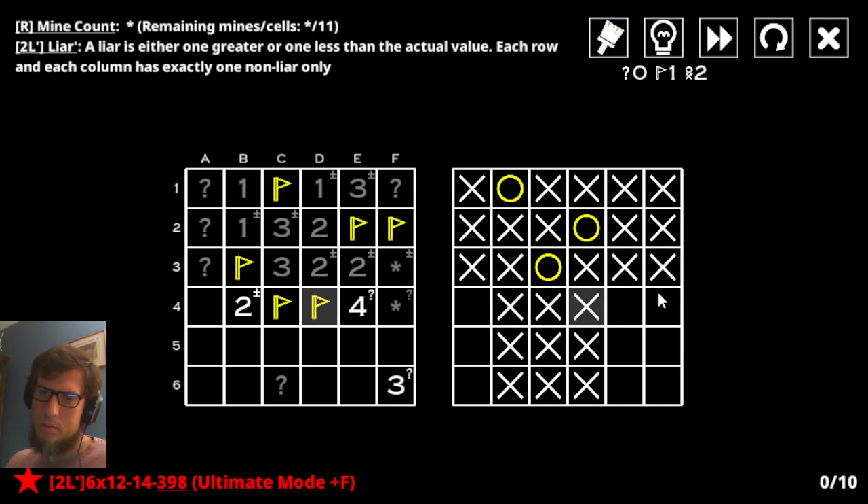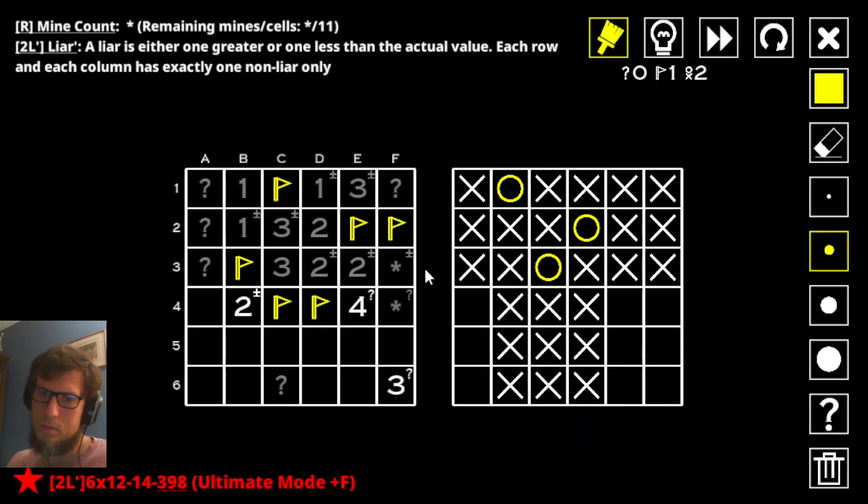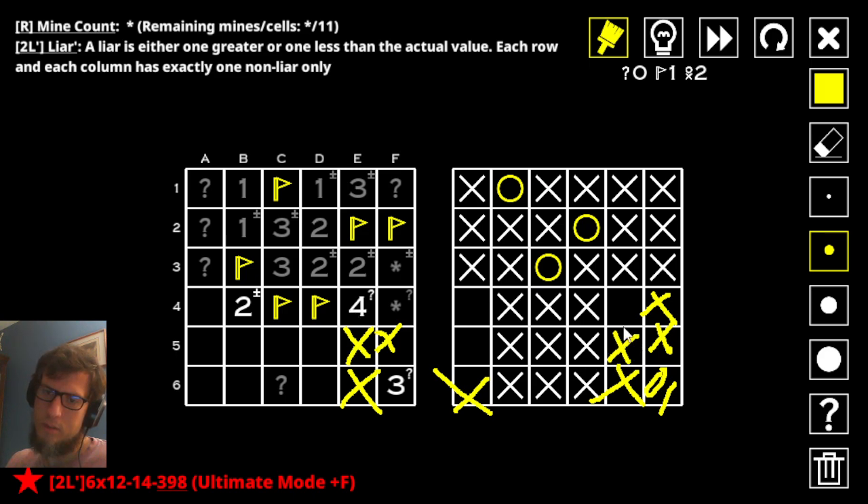Now, what's she telling me here? Somehow two squares can be marked as something? Well, let's say hypothetically that this is honest. Ding, ding, ding. Now there's four got three on it. This mine says that that's dishonest. So that is the honest one actually. So this is mine now. Now that forces this, which is going to force that. And that's like all we got, I guess.